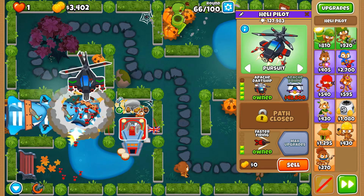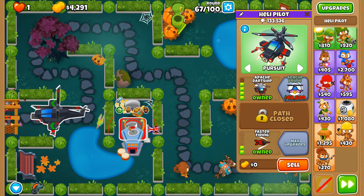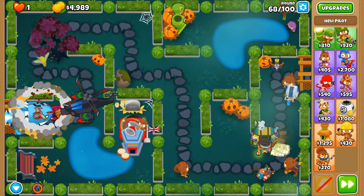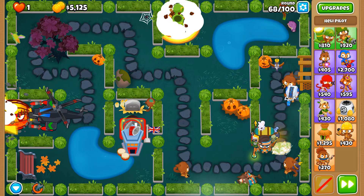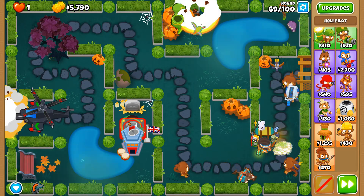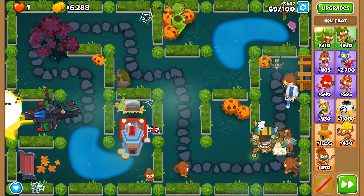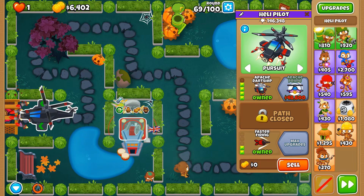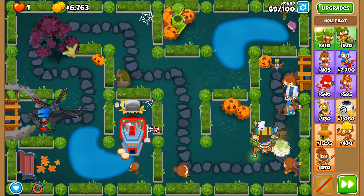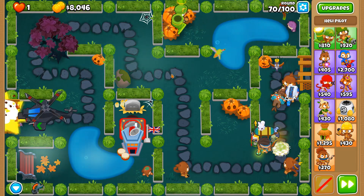Now we're going to increase the attack speed of our Apache Dart Ship. The alchemist is almost pointless on an Apache Dart Ship, mainly because of the Razor Rotors — every time the rotors spin, that in itself is an attack. With four rotors, it has four opportunities of attack, and the number of times it spins means it burns through the alchemist buff very fast.